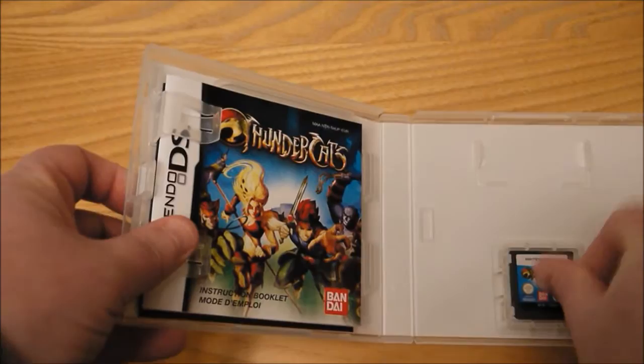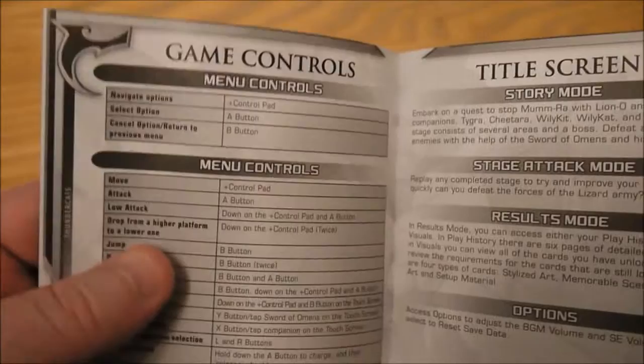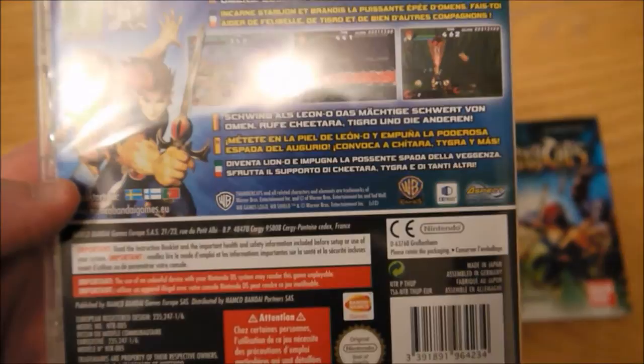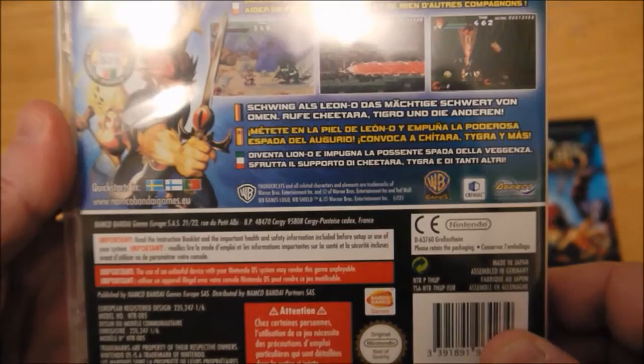I think it'll be quite popular — it's a bit of a hack and slasher. Let's have a look through the instructions briefly. It's got the game controls, title screen, game screen, health, gate battles for survival, and the different attacks. It's multi-language too. Basically you take on the role of Lion-O — if you haven't seen the cartoon it's quite fun — and you get to wield the powerful Sword of Omens and summon characters like Cheetara and Tygra.